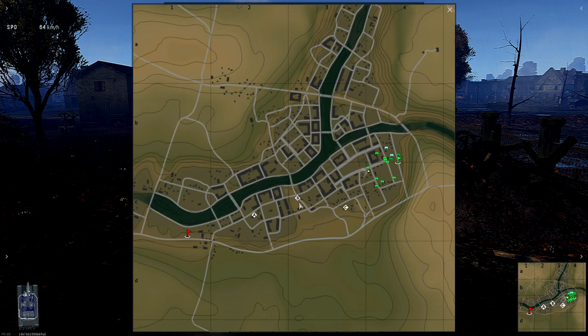Let me first address the fast cap of the central cap from the red side. The main route is the best and you can hide behind houses here. Really refrain from shooting at tanks before you cap — if there are no green tanks on the cap, please cap before shooting at other tanks. Don't die while you are capping. While you are on B you may already look whether there are tanks on the other side of the river.